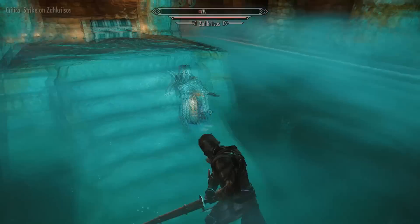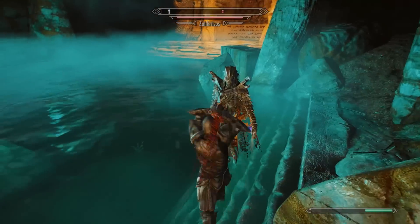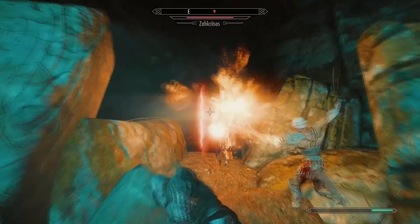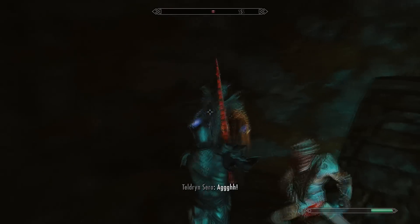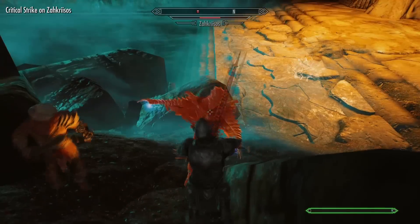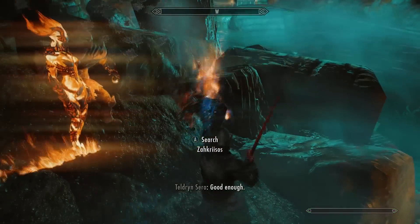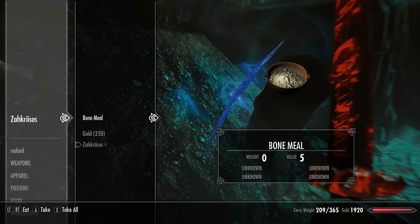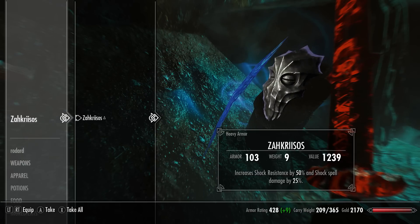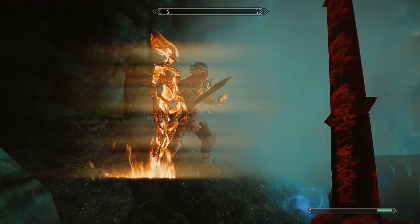Now we can walk on the water. The dragon priest seems bugged and isn't attacking — could be a mod I've installed. He eventually summons something, but this ends up being a very easy fight. After killing the dragon priest he turns into a pile of ash. Search it and you'll find 250 gold and the dragon priest mask Zahkriisos, which increases shock resistance by 50% and makes shock spells do 25% more damage. It also looks goddamn awesome.